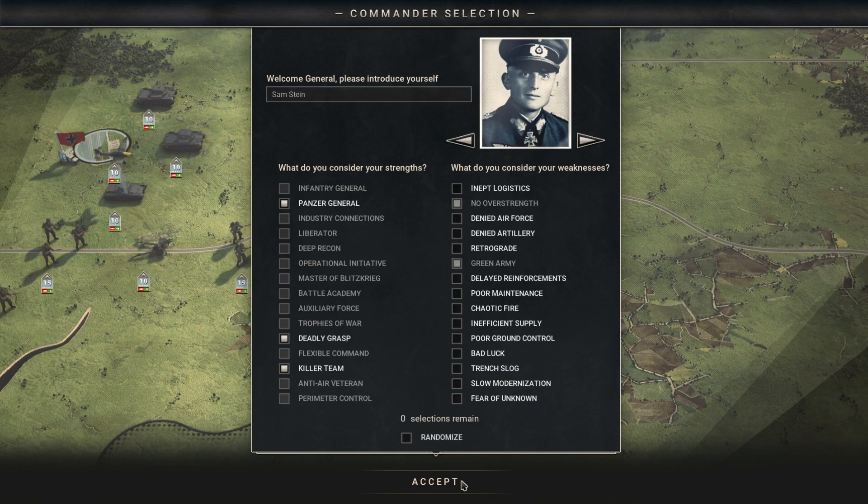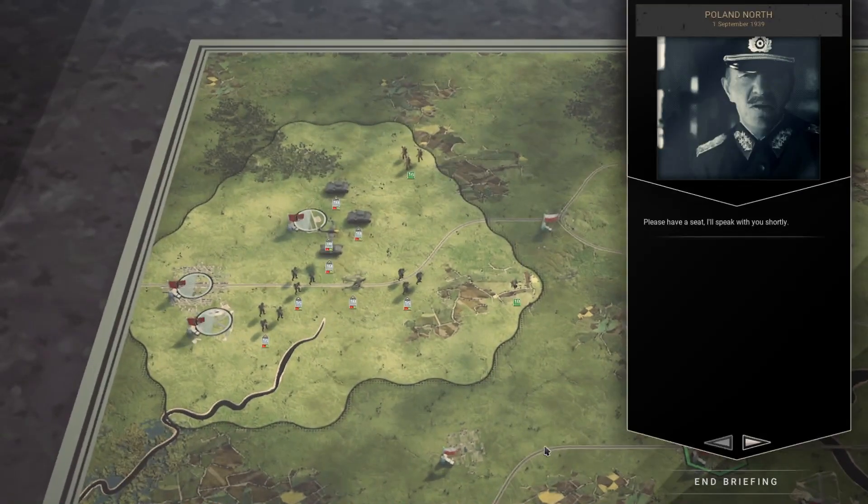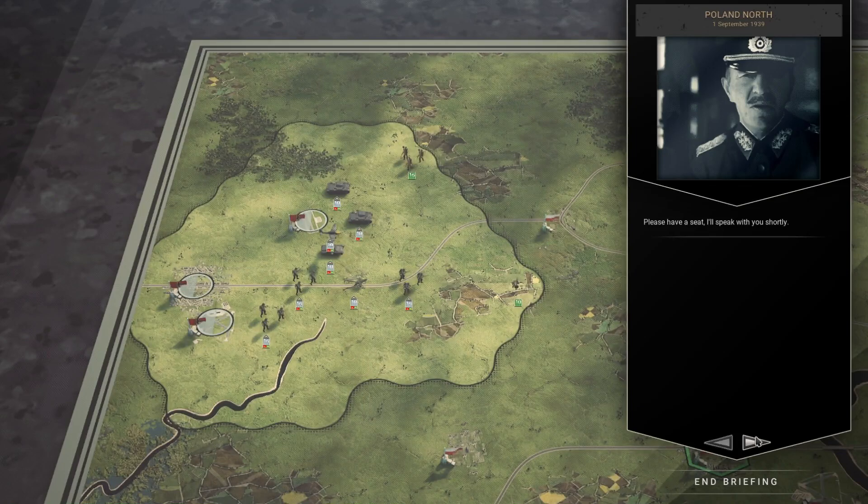I'm probably going to pick Killer Teams because I want to show you what heroes are in this game — it's quite interesting. So we are a Panzer General with Deadly Grasp and Killer Teams, we cannot do over-strength, and we have a Green Army.